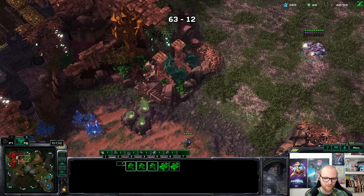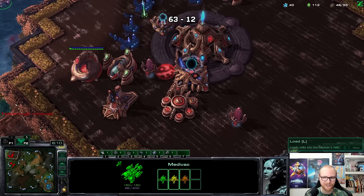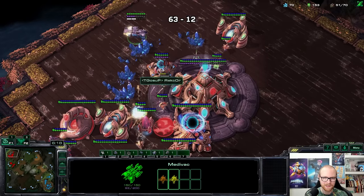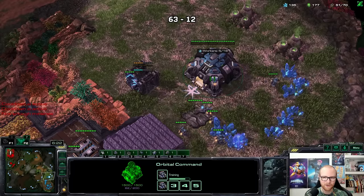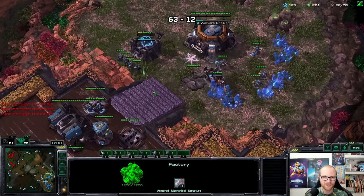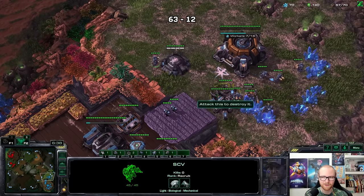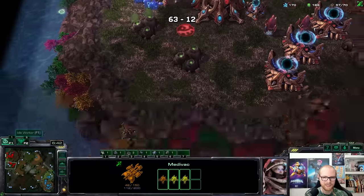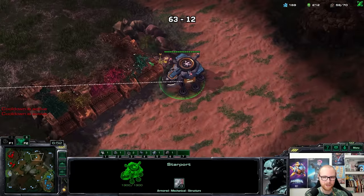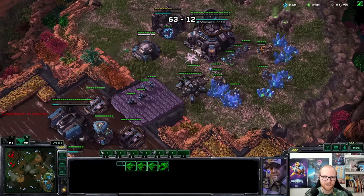This is going to be a really nice timing — I'll get these all together and I might kill a million probes if he doesn't pay attention. He did pay attention — unfortunate but expected from a high MMR player. He has charge — did he make charge over anything else? That's pretty insane. If he doesn't have blink I can keep annoying him with this medivac forever. The fact that he has charge means he's probably going to kill my base — I'm not sure what I'm supposed to do against charge zealots.